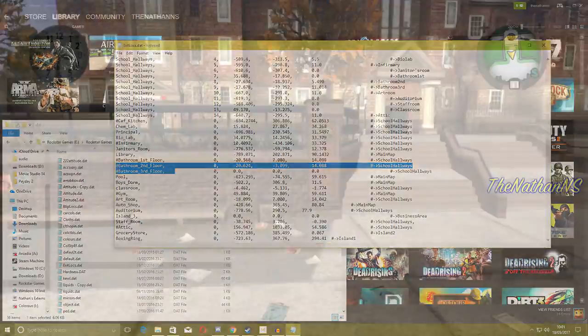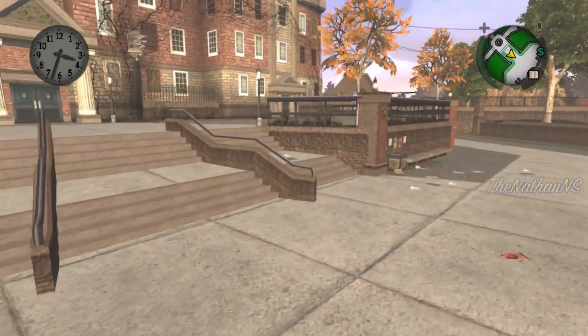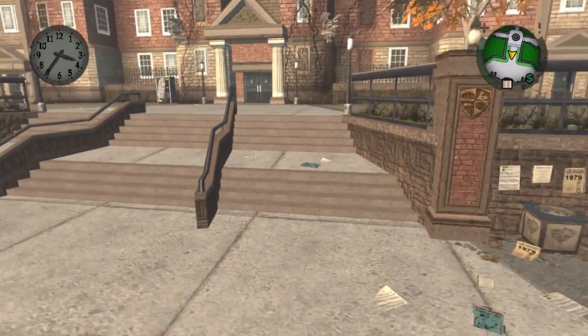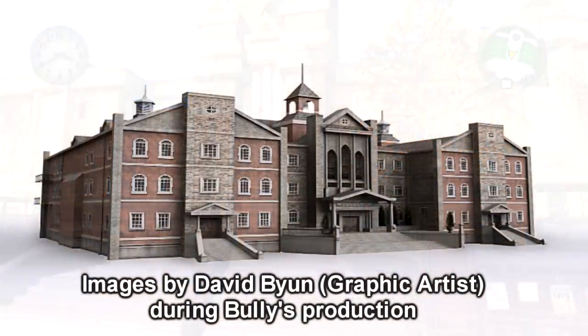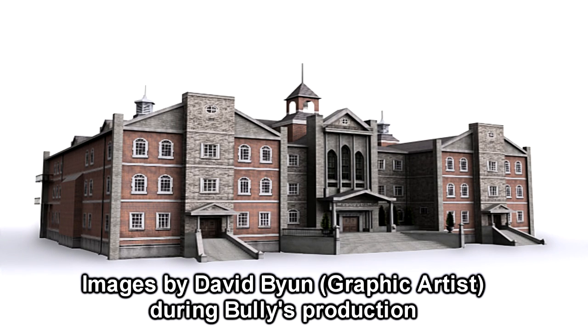Now these stairs which you see here may not have existed at all in the beta. Going off David Byron's beta model of Bullworth Academy, we can see it's a lot different — we don't have the same stairs as in the final game, as there would only be stairs for separate entrances. The infirmary wasn't an infirmary either; it would have been another entrance to the academy.